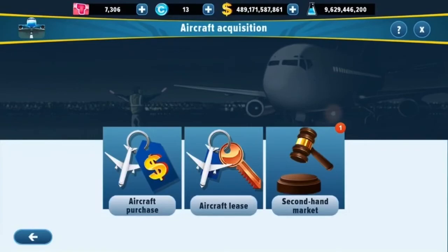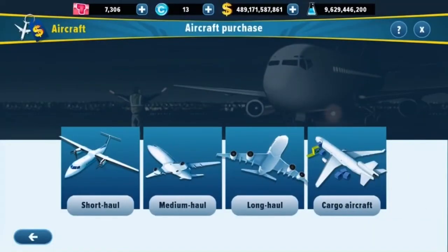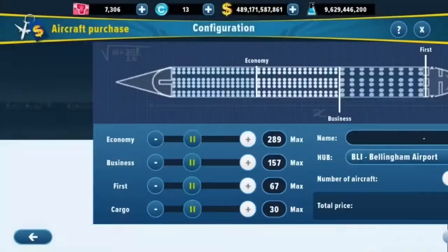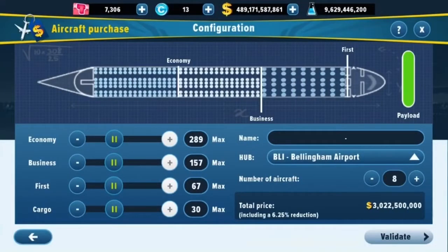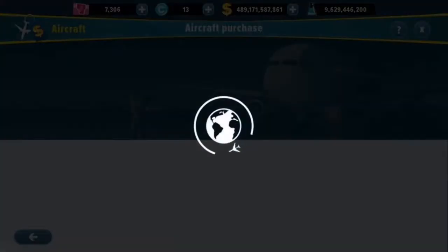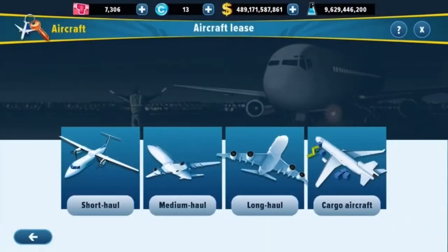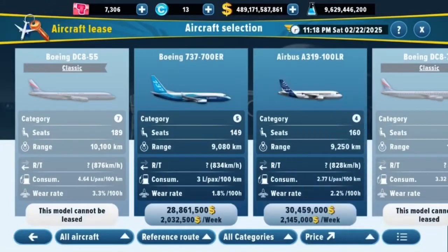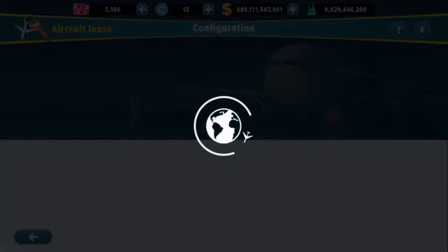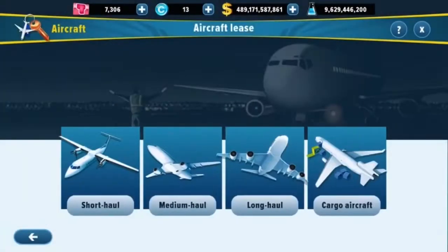In Aircraft Acquisition you've got three categories. You've got Aircraft Purchase — as everybody knows, you can purchase an aircraft like 30 Airbus A380s for around three billion dollars. Then there's the lease feature where you can lease a single aircraft — say, lease an Airbus A380 for eight weeks, pay the deposit, and so on. But there's now actually a third feature.